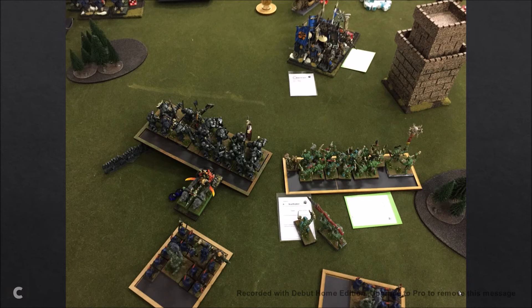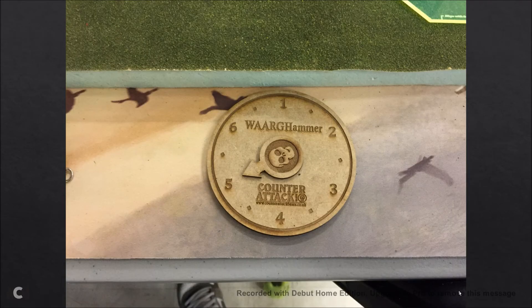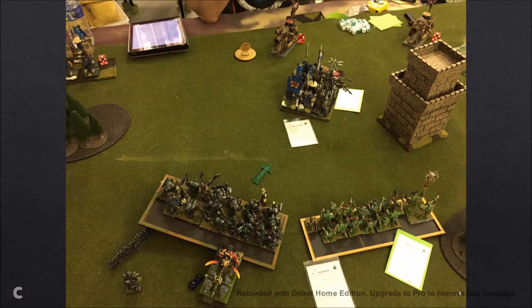My thinking was: get Savage Fury and Break the Spirit so he's hitting me on fives, wounding on fours. If I get Savage Fury, Awaken the Beast for Toughness, and Break the Spirit — he's hitting and wounding on fives, and I'm hitting him on threes. But at the time I completely forgot he had Iron Fists, so those are Turn 5 moves: I charge in with the Iron Orcs like an idiot.